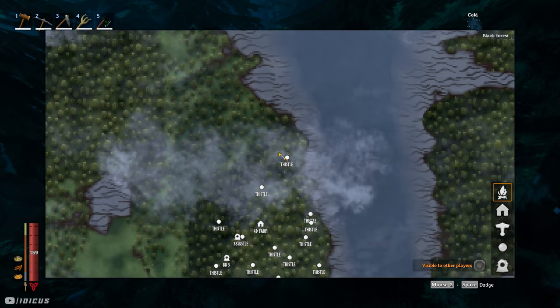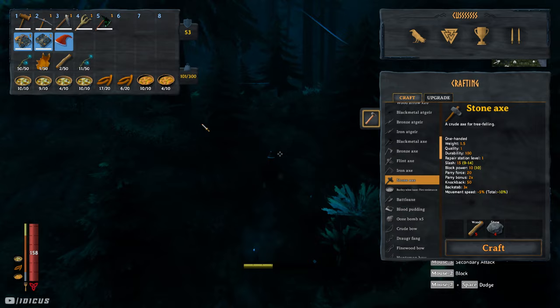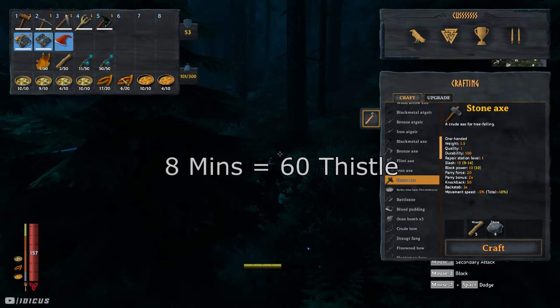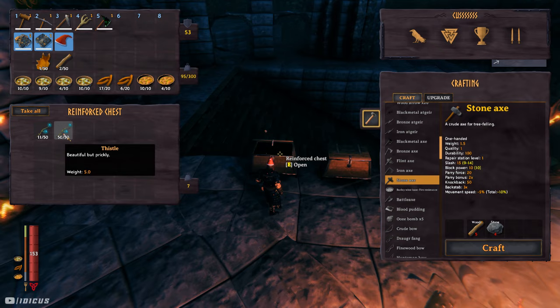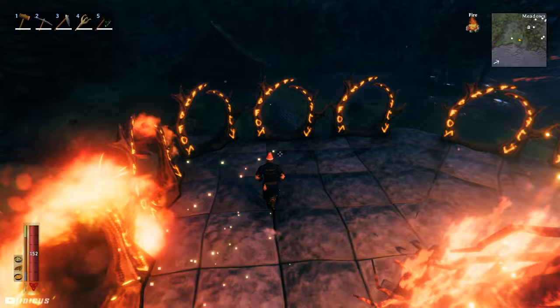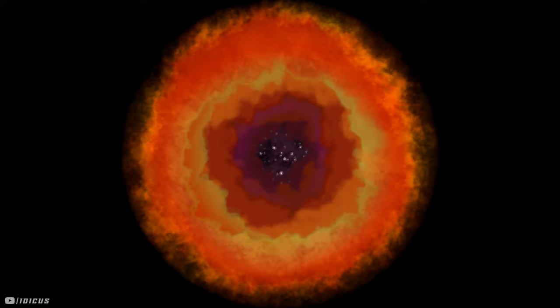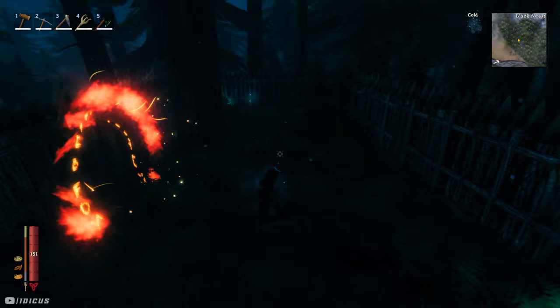I've pretty much collected all the thistle I had marked in this area on the map — there were a couple of clusters I missed, but that's fine. That entire run took me around eight minutes total, and it would have taken much less if I had my Eikthyr ability to help me with my stamina. In my creative world I haven't beaten any of the bosses, so I don't have that ability currently. Right here in my inventory is all the thistle I collected in only those eight minutes. With that ability it could have been as low as five or six minutes, which is pretty insane considering you spend more time planting things like carrots usually. And this thistle will automatically regrow in the same spots you collected them from without needing to be replanted.